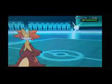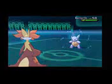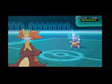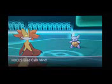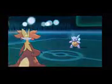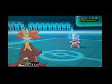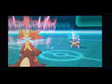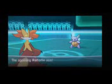I go for Calm Mind predicting the switch, but it's been so long since I've battled a Wartortle that I forget something. In the Skype chat he tells me he has Haze — and not only can he Rapid Spin my hazards away since Delphox can't hurt an Eviolite Wartortle, but he's also going to use Haze eventually. I decide he'd most likely go for Rapid Spin right away, so I set up another Calm Mind.